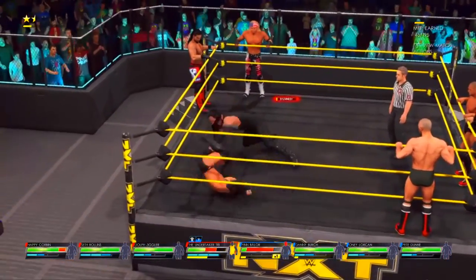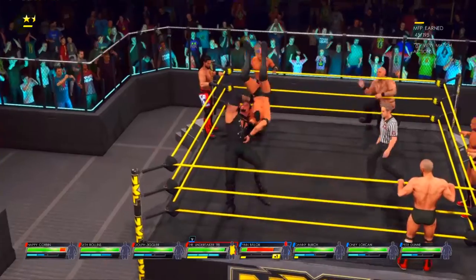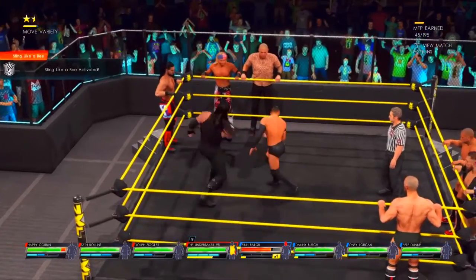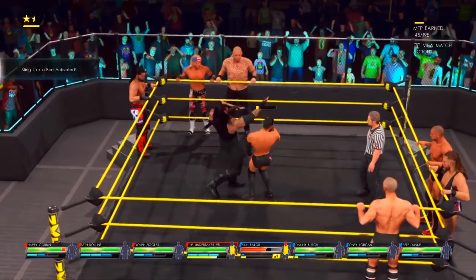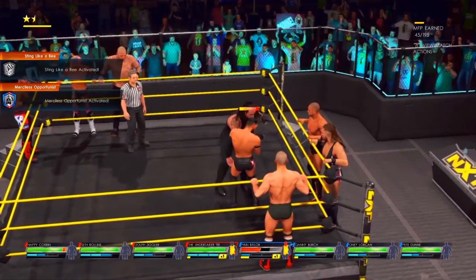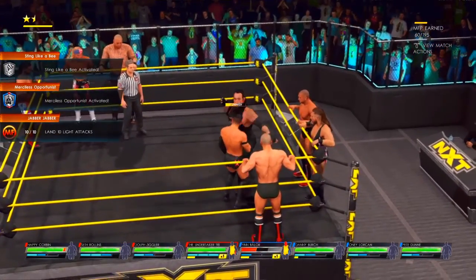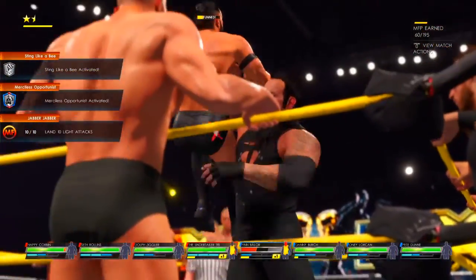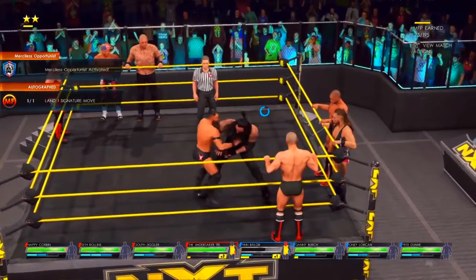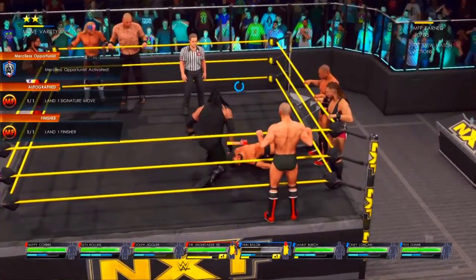Sweep attempt. Undertaker saw it coming. Suplex! Ooh, what a punch — that's how you stop your opponent. Being able to get out of the way. Punch. Uh-oh, we're going to see him. Shot slam. Look out! And that could make short work of Finn.